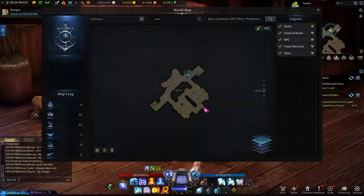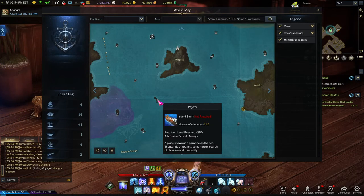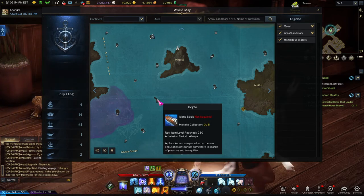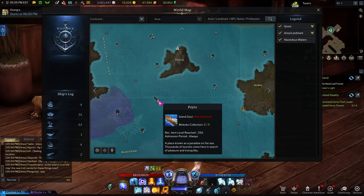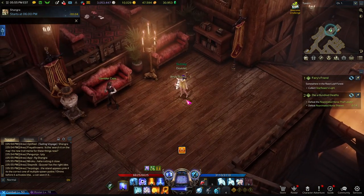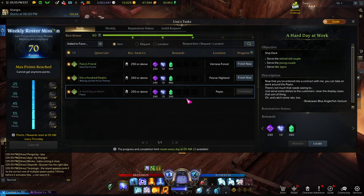A Hard Day at Work — you just kind of go around the Payto ship. Payto ship is just south of Plesia, to the west of Anika. You've probably been here, you probably had to buy a certain song for some other things here, and there are many things you can do on this ship. Now I need to figure out what the next quest is.